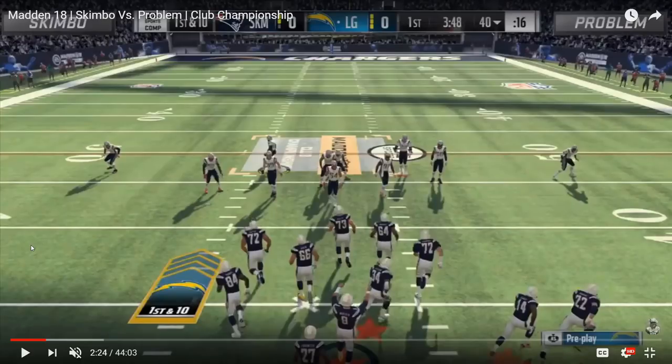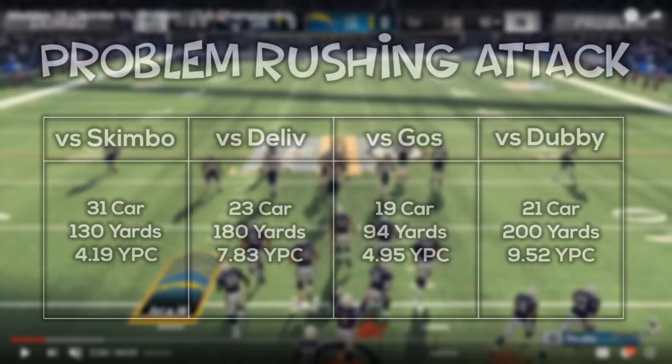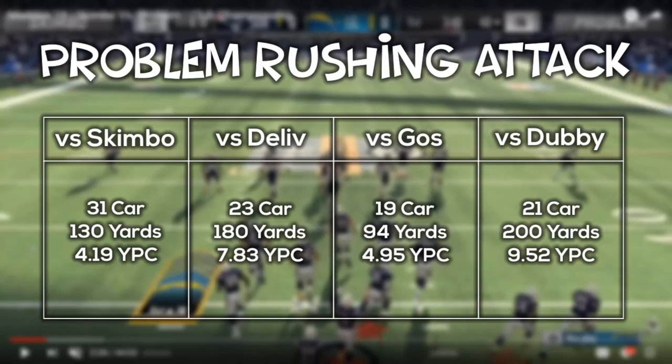What's going on everybody? I want to start this video off with some stats because that's really where the inspiration came from. I was looking at Problem's run through the Ultimate League so far — week one and through the club championship — and noticed that Skimbo, compared to everybody else Problem ran into, held Problem to the least amount of yards per carry. Watching his game again, he really did hold him in check.